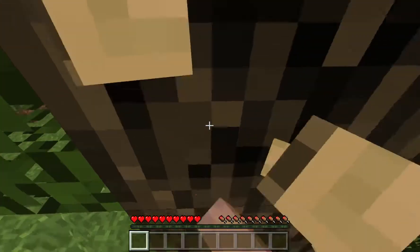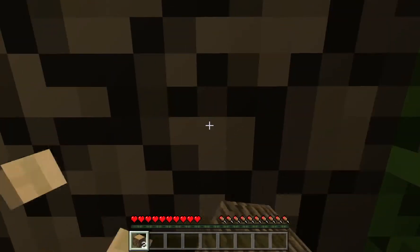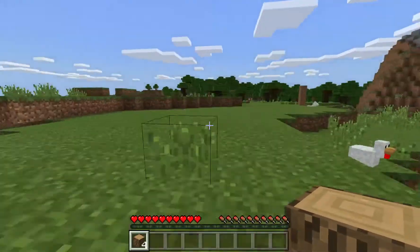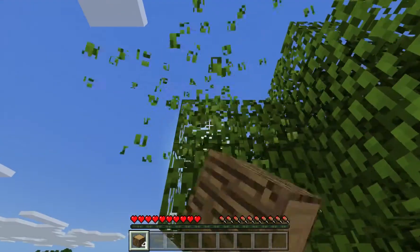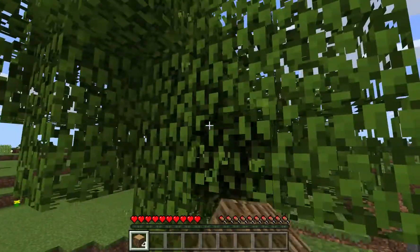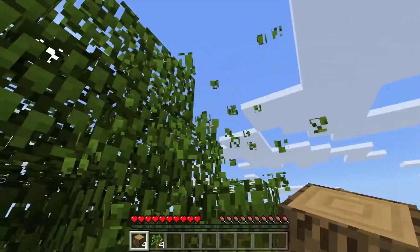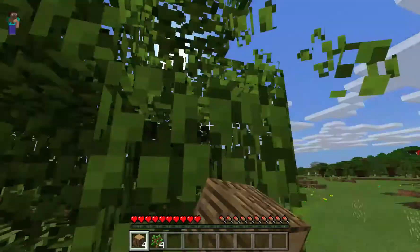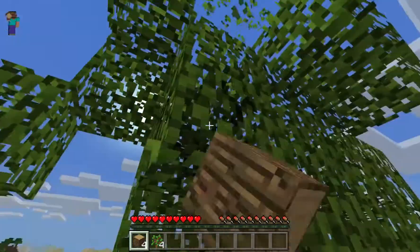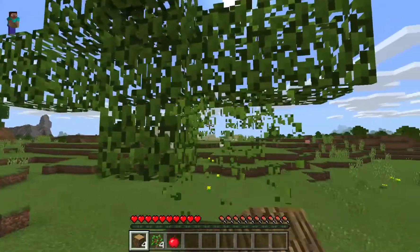Walk up to the tree and punch the wood with your hand. I guess Minecraft Steve has really hard hands because he can punch a tree and make wood out of it. We got some logs. You can also break these leaves up here - they'll decay over time but we can speed it up by breaking them, and hopefully we'll get an apple to eat from this oak tree. There's an apple - we got our first food.